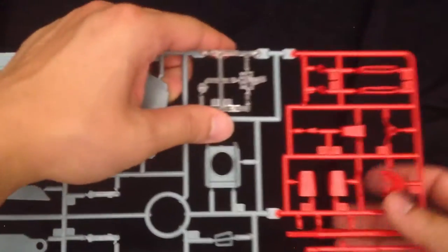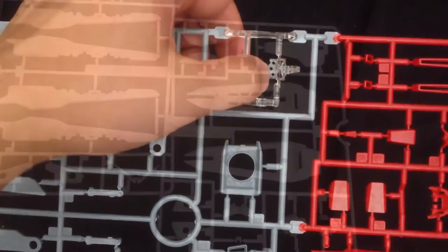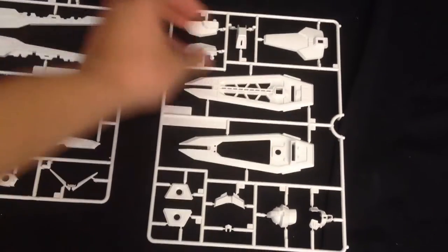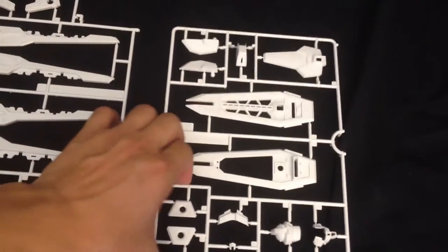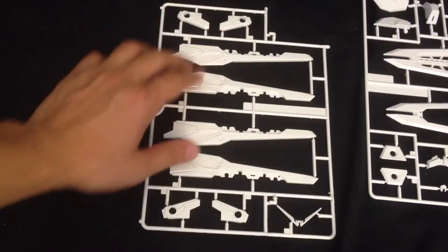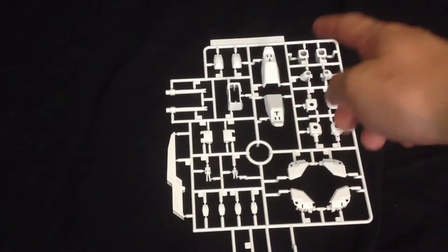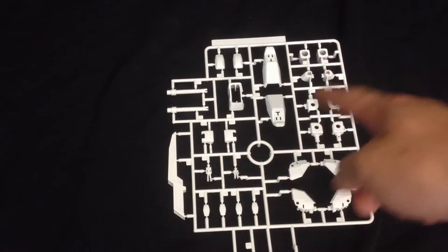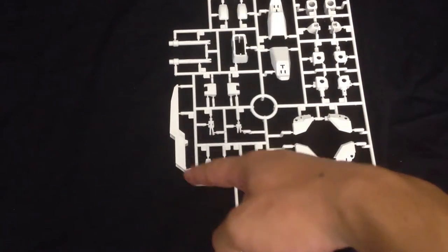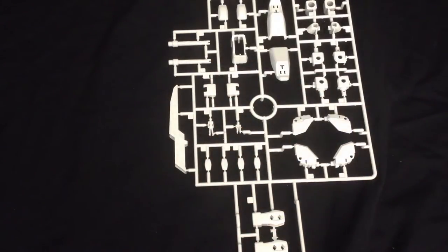We also get the clear see-through piece for the scope for the beam rifle, and the part for the eye. Now our B1 and B2 plates look relatively different. B1 has mainly stuff for the shields, the skirts, and the head. On the B2 plate we have the V-fin — don't lose this or break that — and also the parts for the guns on top of the wings. Here is our C-plate — we mainly have all the pieces for the shoulder armor and all of the parts for the arms. We have a standing and a sitting Kira, the beam rifle cover, the beam sabers — the handles. They're solid pieces.